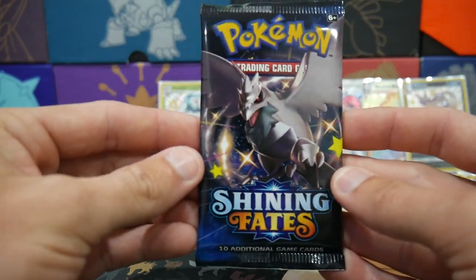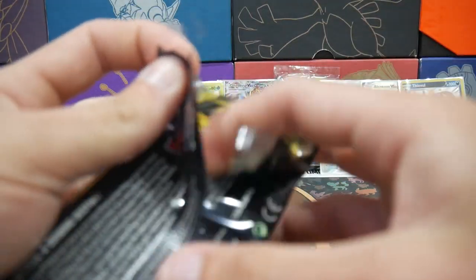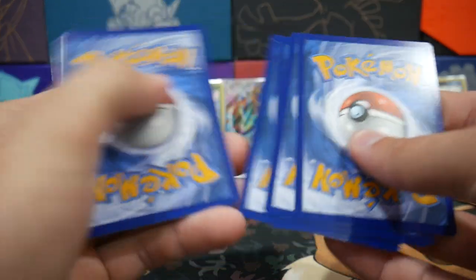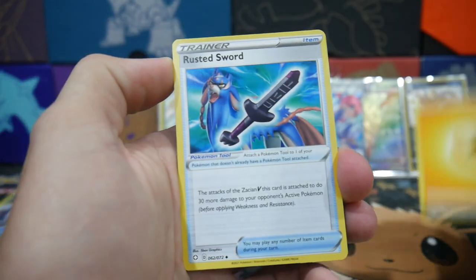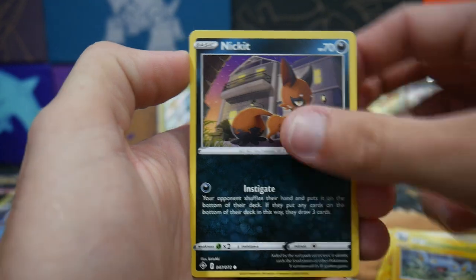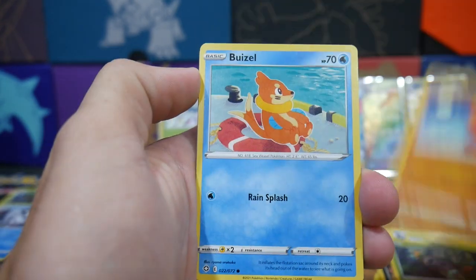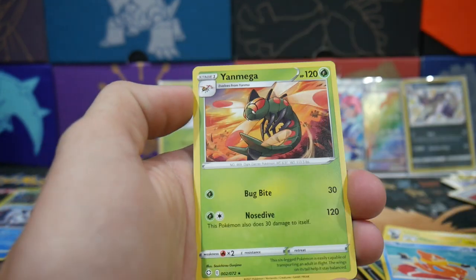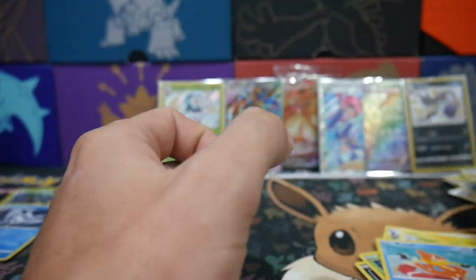We're on to our last pack of this video. This has actually been such a cool opening so far — makes me want to open up the other ones, that's for sure. Let me know in the comments below if you guys are actually interested in these videos. Obviously Pokemon is what this channel used to do, but who knows? We got an Eldegoss and a Hitmontop Regular Rare to finish off that pack.